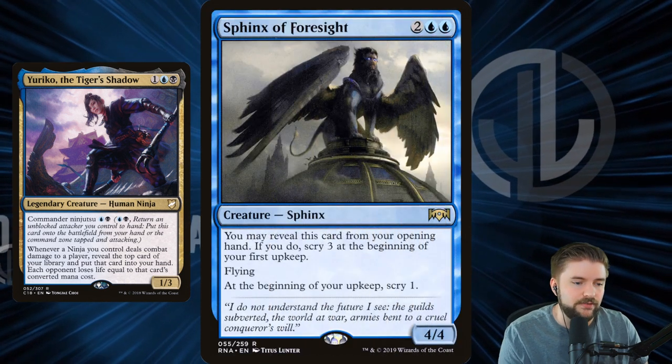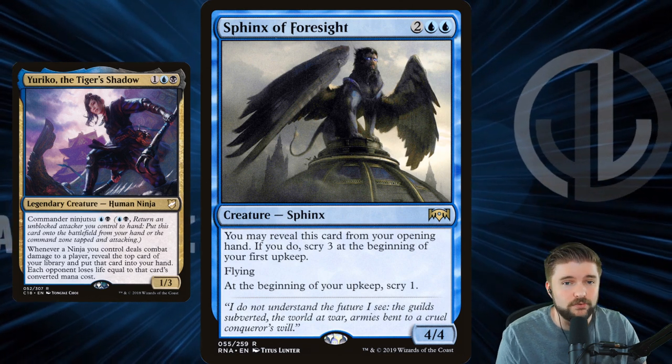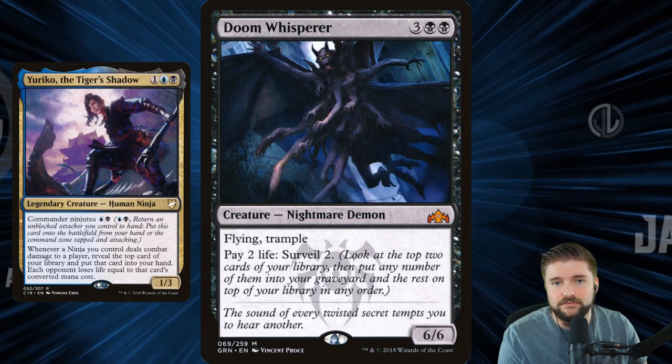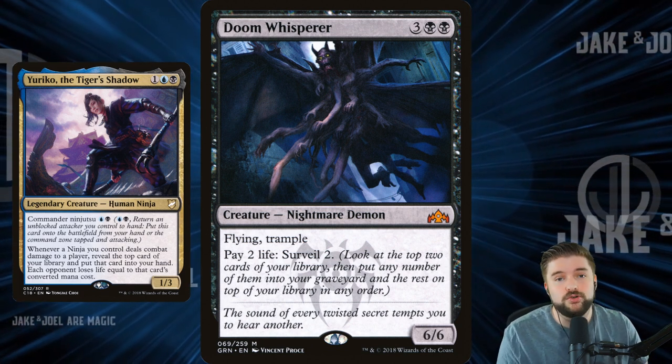Sphinx of Foresight I really like because at the beginning of your upkeep you get to scry one, plus it's a 4/4 flying body. If it happens to be in your opening hand, you get to scry three at the beginning of your first upkeep. We're looking for that triggered automatic scry at the beginning of every turn so that we can either put a land on the bottom or make sure we've got a nice chunky CMC spell to trigger with Yuriko.